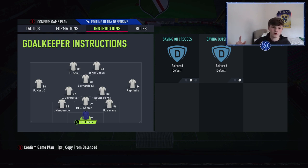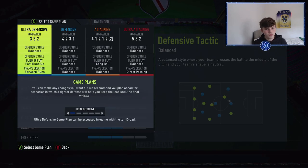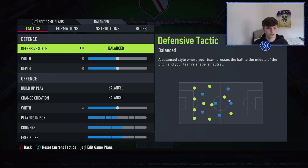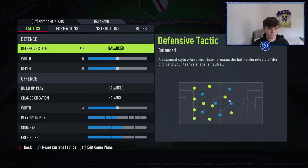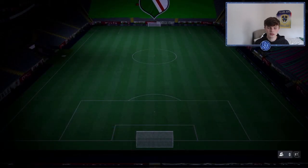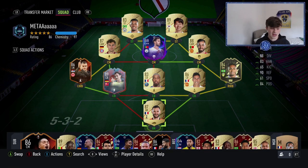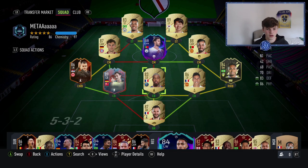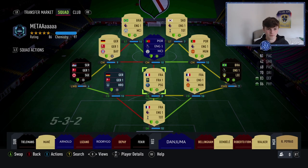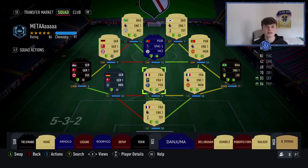There are many other people who have tried 3-5-2 custom tactics — if these don't work for you, I think it's more about the formation itself. I think this is the meta now. I'm going to put it out there: this is the meta formation. We're going to test it in a game — Division Rivals, Div 2 at the moment, still climbing the ranks. I don't actually play a lot of rivals; I try to get my wins and go off. Let's get into a game.